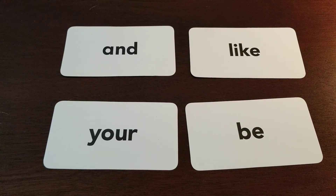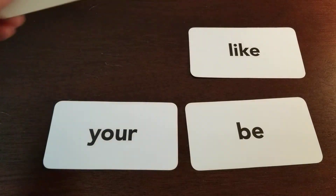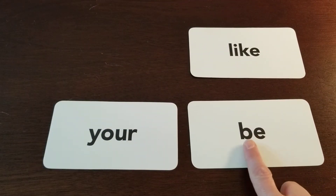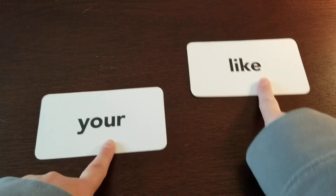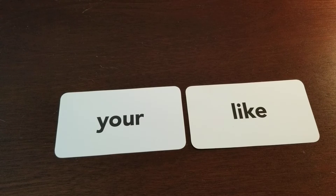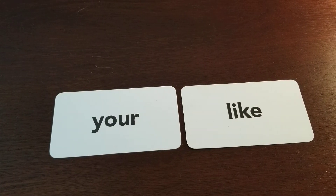Hmm, do you see two words that we can get rid of? 'And' only has three letters, so it can't be that one. 'Be' only has two letters, so it can't be that word. Now we're down to 'your' and 'like.' It's hard to guess which one I spy yet because my only clue was it has four letters, and both of those words have four letters. So listen to my next clue: I spy with my little eye a word that has four letters and one of those letters is a basement letter.